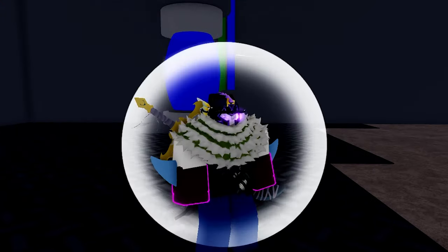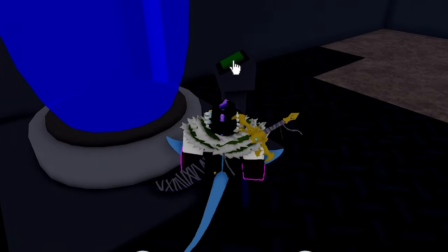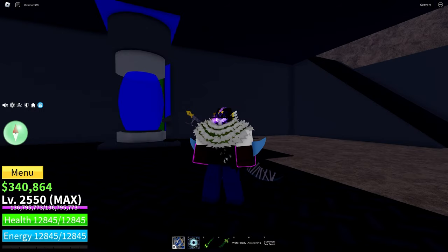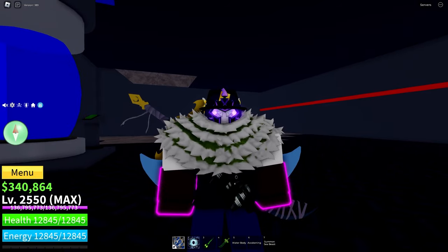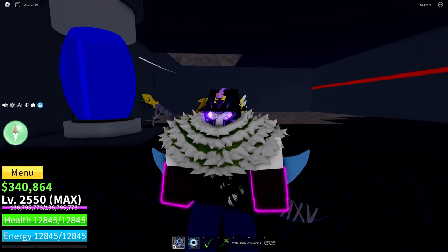With your fist of darkness, unequip everything in your hotbar, go over to this green button and click it. When you click it, instead of saying microchip not found, it will say that your fist of darkness has been processed and to supply a core brain to continue. Inserting the fist of darkness saves from here, so you can leave the server and go to another one and it will still be done.